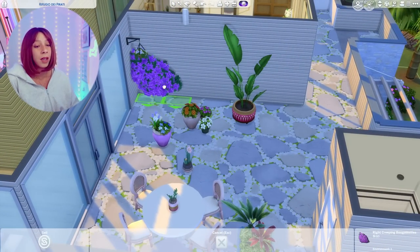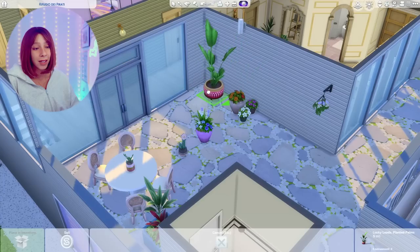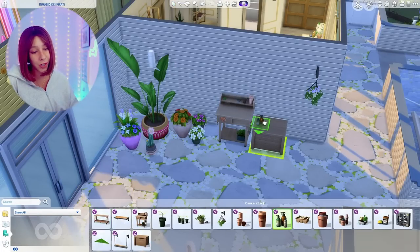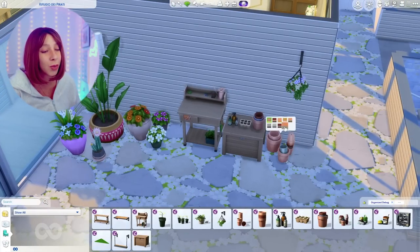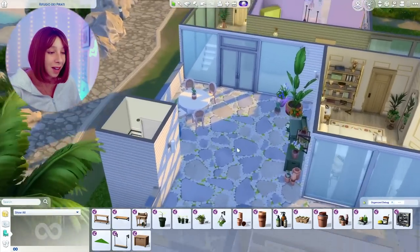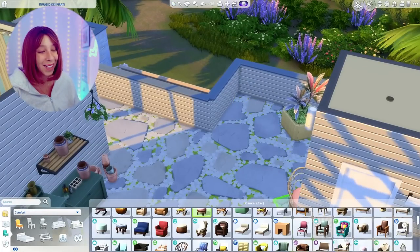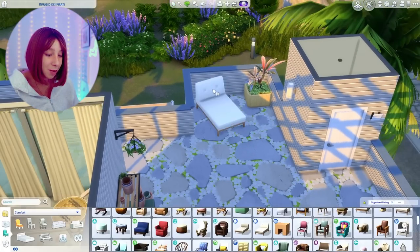That one room could be a bathroom, a storage area, whatever your little heart desires. If you decide to download this, my gallery ID is simsav. There's all the cute Greenhouse Kit stuff, and then I put another lounger up here too because why not — everyone loves a good lounger. I think that's it, that's the end of the build, so let's hop into the game and I'll show you guys the final tour.